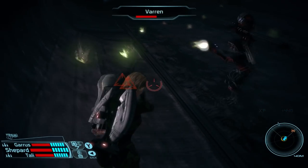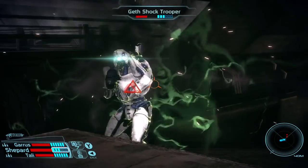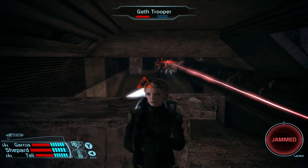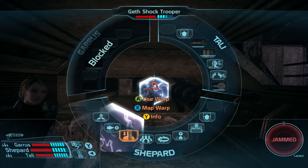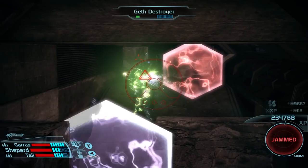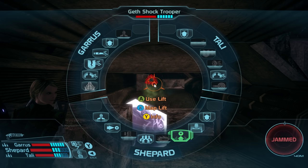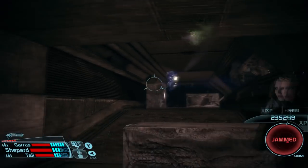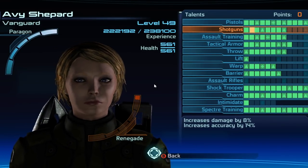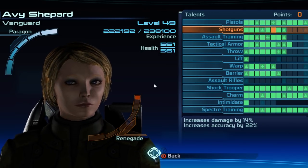While the pistol has its strengths, it is still best to spend points into the shotgun talent first, as this is the signature weapon of a Vanguard, dealing more damage at close range and allowing players to eliminate enemies in quick bursts, killing them before they can react. Spending points into this talent also unlocks the Carnage ability, which launches an explosive burst of fire dealing massive damage and knocking enemies down. As ammo is not a factor in the original Mass Effect, it's a good idea to spend points into the shotgun's talent tree to increase its damage, accuracy and cooldown overall, as this will be your main go-to weapon.